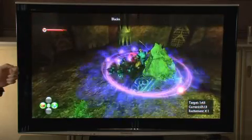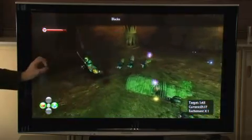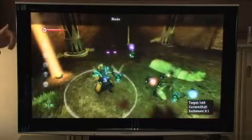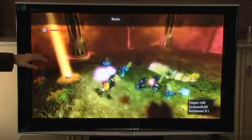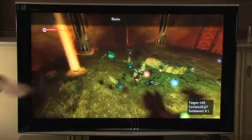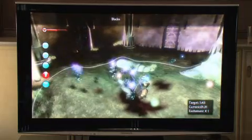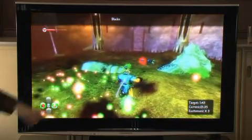Now he can just tap the button and that will confuse the enemies, giving him enough time to run away. You might also think about putting chaos on the top-level spells. If you get a higher-order chaos spell, these creatures will actually fight for you. That combination really gives people a sense of being in control of the combat.